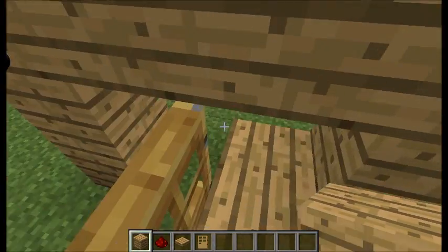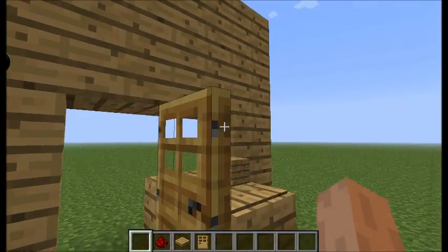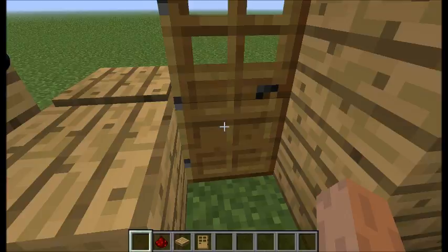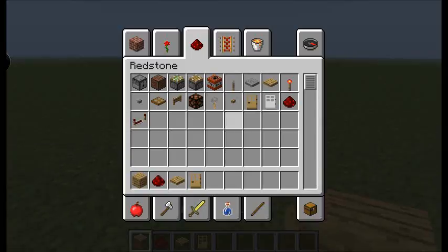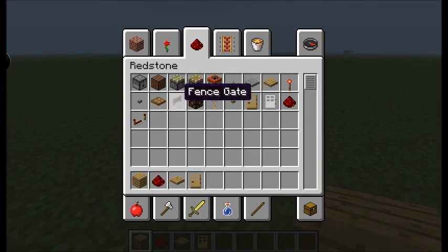And then you just stand on it, let someone out. Okay, that stole my block — I'm angry. My block's on the other side. So that's number one of tips and tricks, though this is not even really a tip or trick.